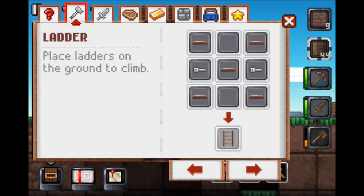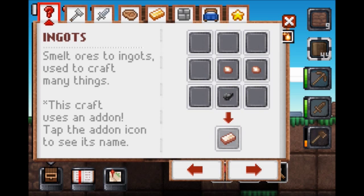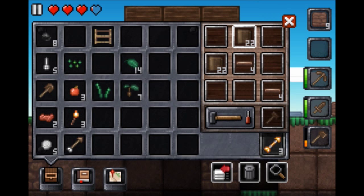We need to make a table — or a bench table. We need to make a hammer. And hammers go like that.